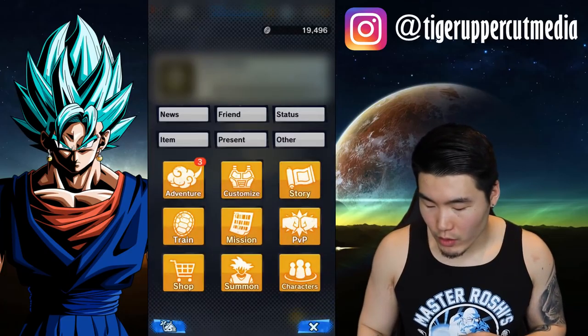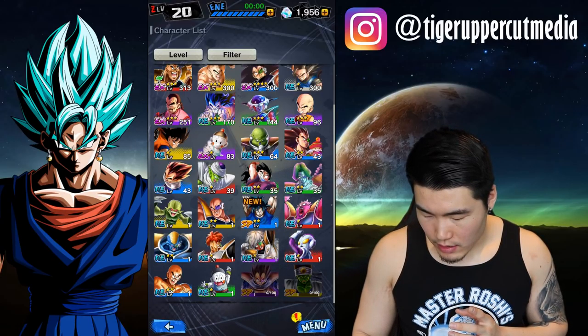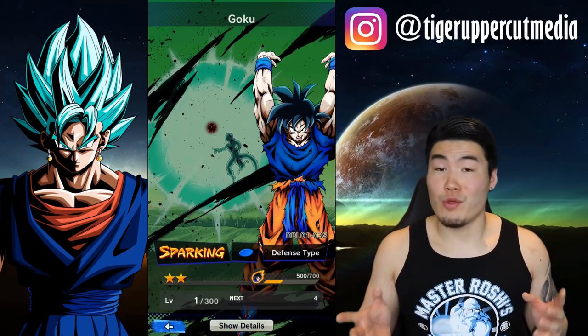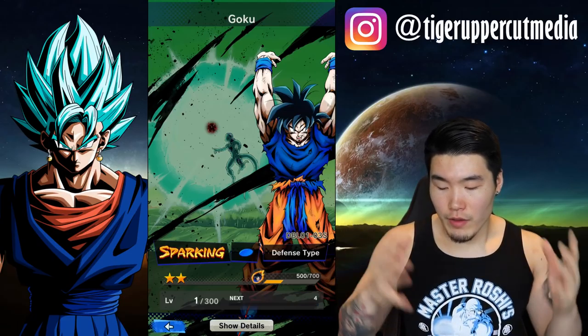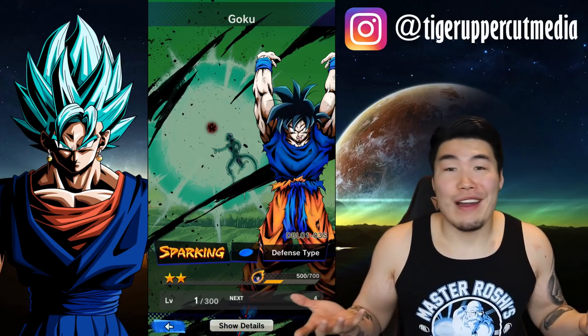So that's how you get the Spirit Bomb Goku. Let's go take a quick look at him — I'm going to go to Characters, Character list. And here we go. Oh, actually I need 200 more, so that's 4 more purchases of the Z-Souls Power before we get up to 3-star. I'll be doing that real soon, so stay tuned for maybe a showcase of that.